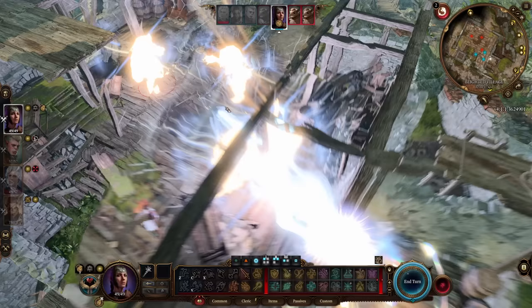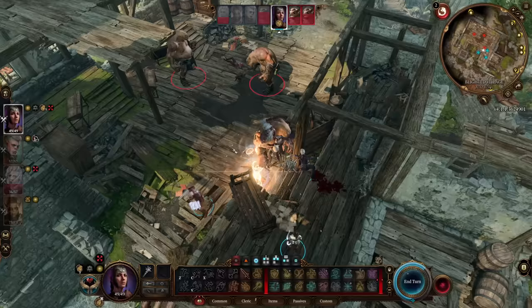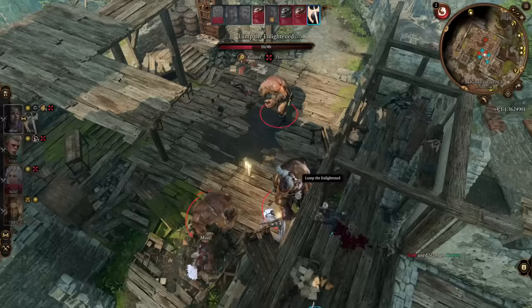The Blood of Lathander is nuts as far as how strong it is, and one of its best positions to be held in is by your healer. No matter what class you've gone for yourself, no matter what your party composition is, you're going to have a healer — that's just sort of how it works. If your healer is using this weapon it will make your life way easier.